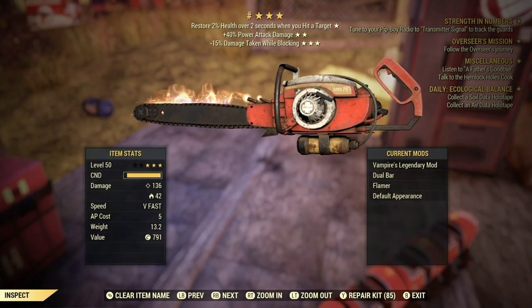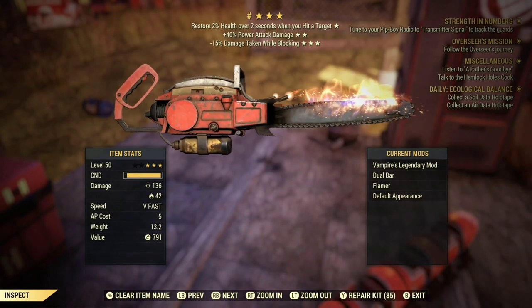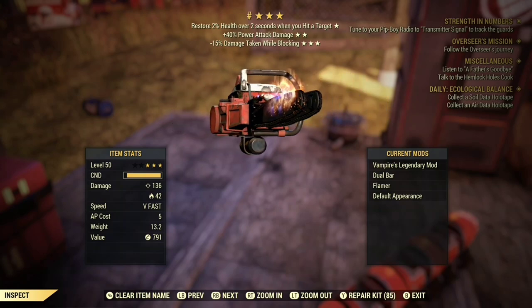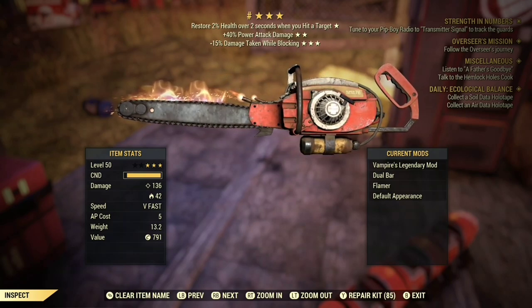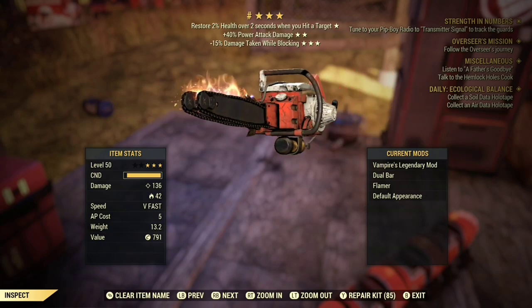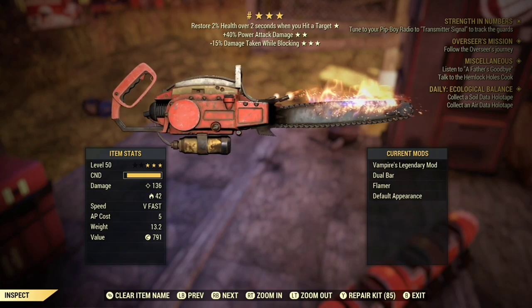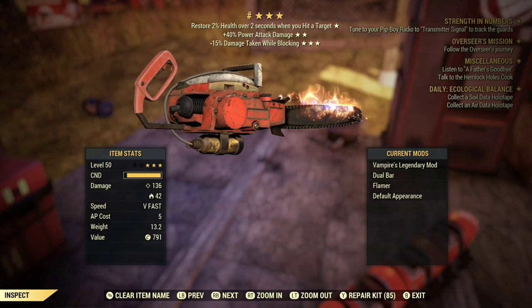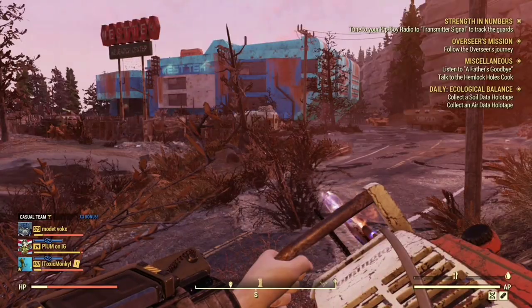The weapon I will be using is a chainsaw. I have a vampire's 40% power attack with 15 damage taken while blocking. The one you're going to need is a vampire's 40% power attack or 40% swing speed plus 1 strength — that's a very good roll. The other option you can get is a bloodied 40% power attack damage plus 1 strength, or 40% swing speed plus 1 strength.